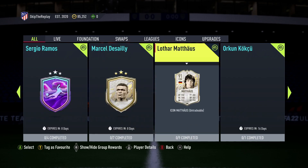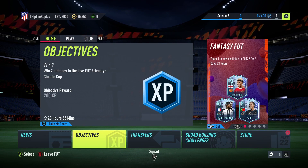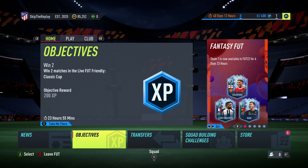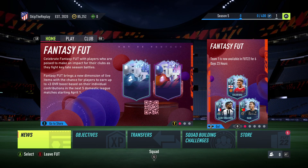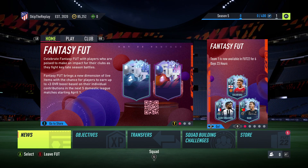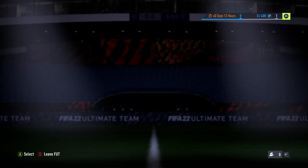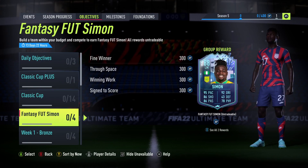Look at those cards — this is my first time seeing them. The Rashford and Saint-Maximin will be unbelievable, and there's a striker card that looks incredible too. But we've got to go through the Fantasy FUT Simon objective.